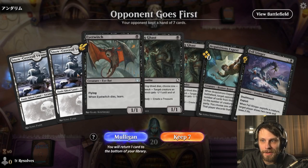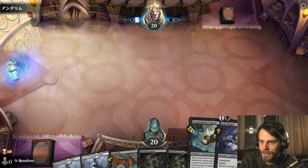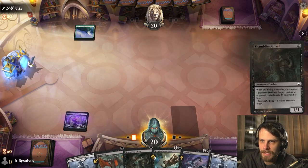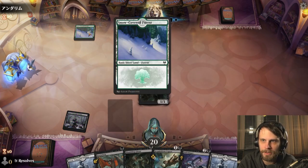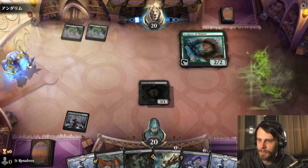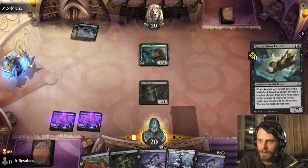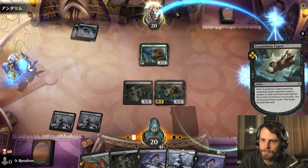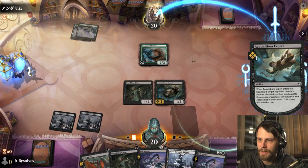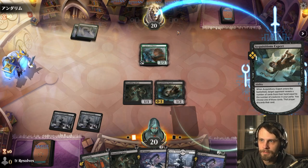Here we are for game number two, and again, a very strong start for us here, so I think we will definitely keep. Now the question is, do we want to lead with Eye Witch or Shambling Ghast? In this case I'm going to go Shambling Ghast. Seeing the green makes me think they're probably just on Mono Green fight stuff. So we're going to go this route. I am going to go ahead and play that Acquisitions Expert here just to try and get a card out of hand — we might as well start on that discard now. And eventually we can sacrifice one of these to the Fell Stinger if we can keep them around.